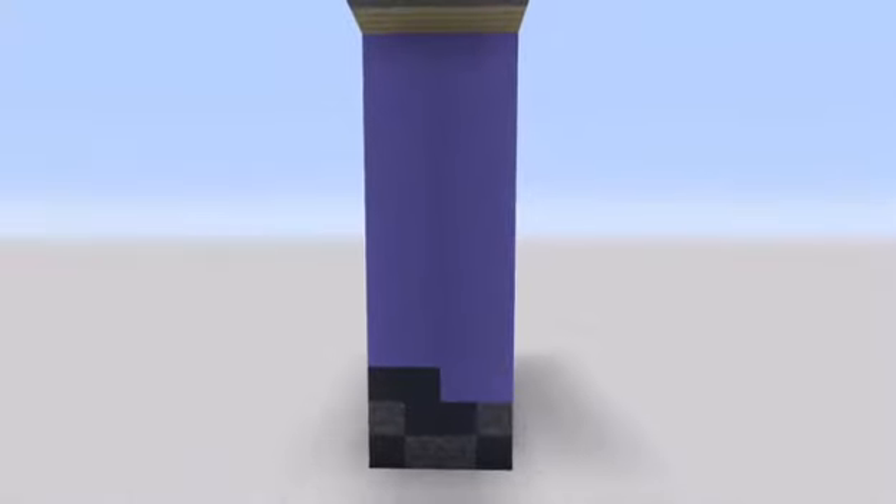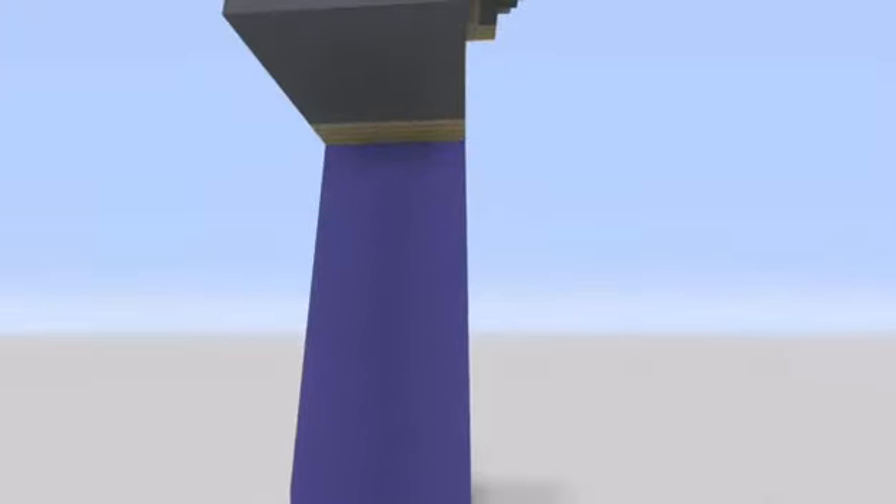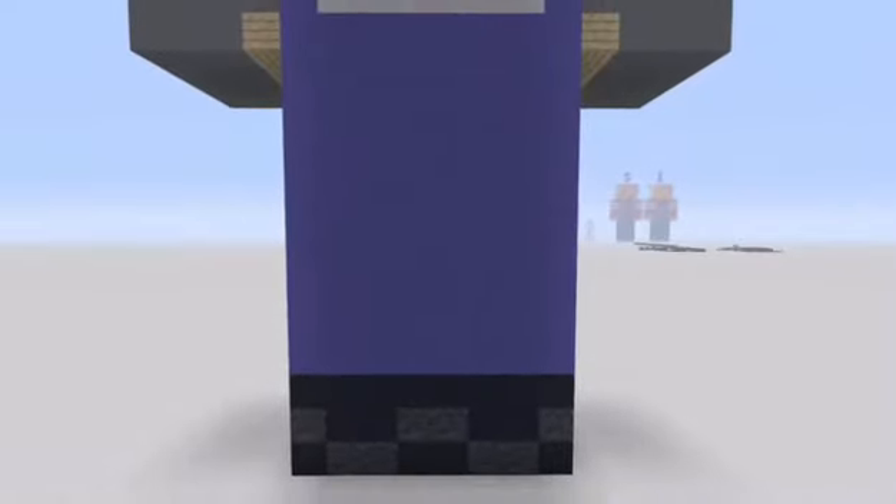It should be the exact same thing on this side, so just mirror that over. Well, it's the exact same thing but the black terracotta is not there — it's only on the front, so it's different. And here's the back of his legs. Again, same colors: blue concrete, black concrete, and black concrete powder.